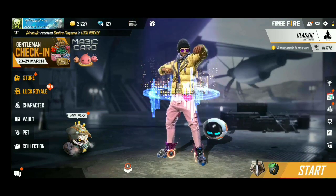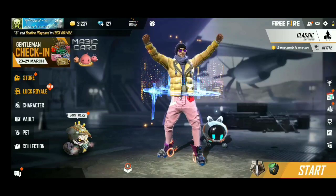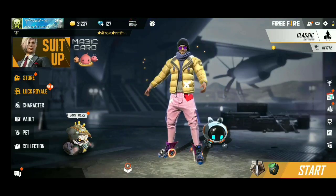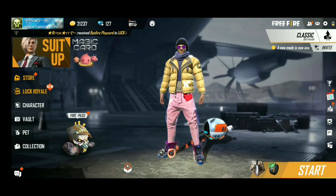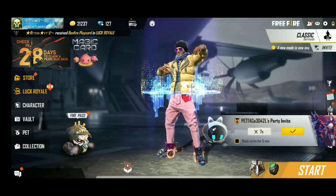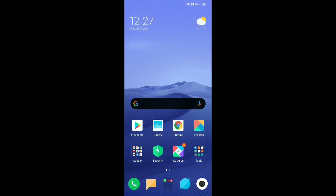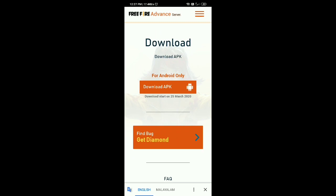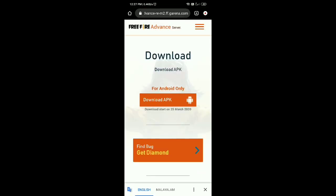You can search for the advanced server. I will just check this video — you don't have to download the APK. This is the option. In the last few weeks, we are getting updates from Free Fire, that's why we are using the advanced server.